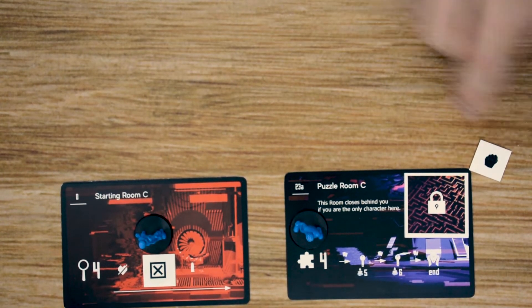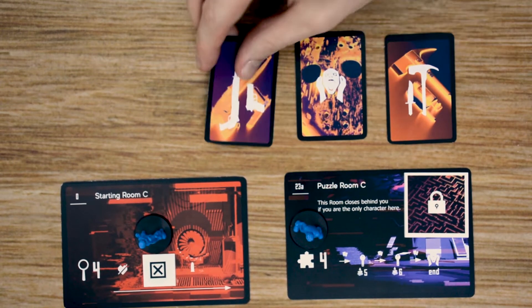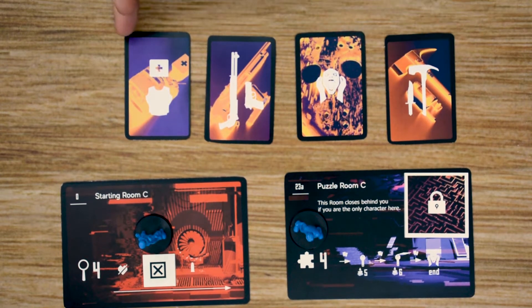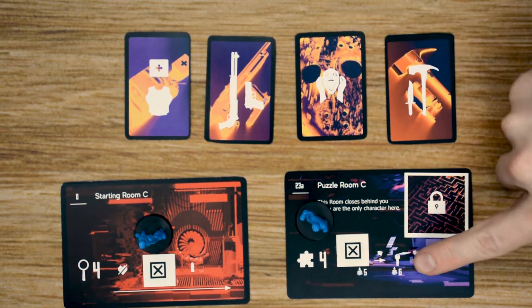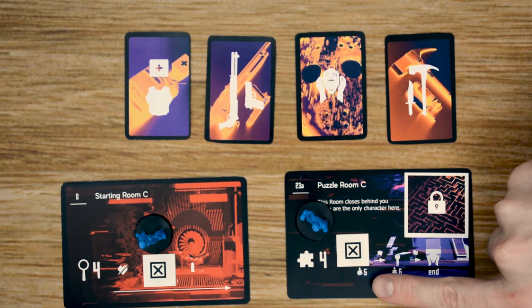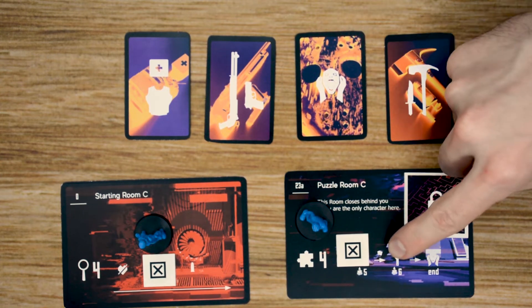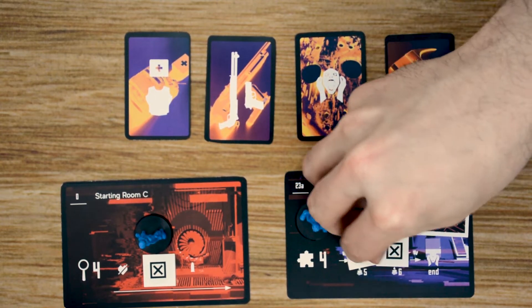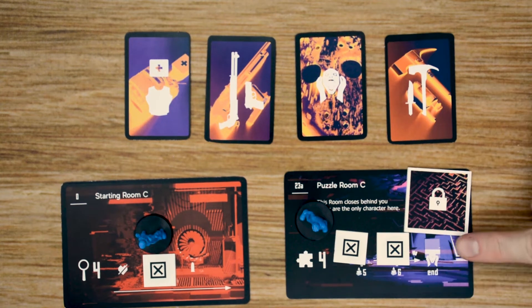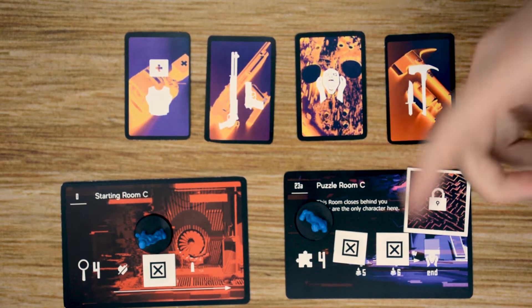In a puzzle room, you draw four cards from the reward deck and look for a pair. If no pair is found, mark the first spot as a failure. Next turn you draw five cards and again look for any pair — success earns you a key. If you fail again, the final turn you draw six cards; success gives the key, but failure results in a panic as your reward. Not great, but you do get out of the room.